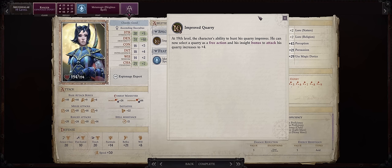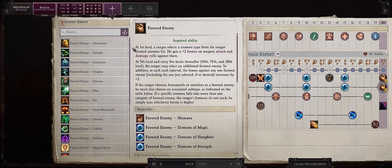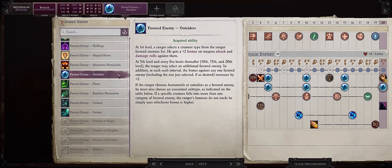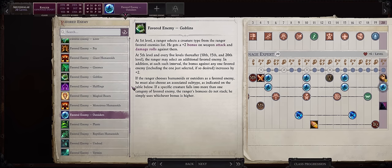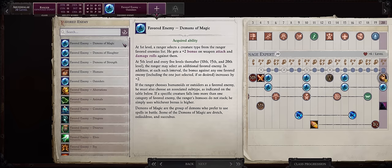At level 19, you also get Improved Query, which is extremely powerful. Remember, it is a free action, so you can cast it as many times as you want with no limitation. For level 20, go with Outsiders — some enemies in the game are Outsiders but not Demons, especially for the first DLC, Inevitable Excess. Then resume progression into Demons of Magic for our final stack.